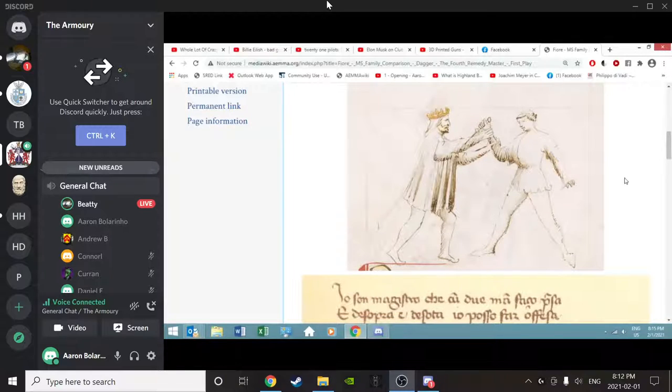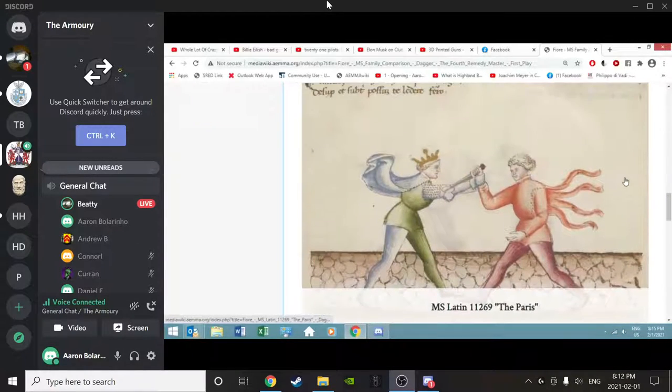Opening up to recruits for questions and comments on the fourth Remedy Master of Dagger. One student notes it's interesting that the Paris shows an armored fighter fighting an unarmored fighter. In the Paris and Florius, armored versus unarmored is actually less consistent - it almost seems to be more of a stylistic thing, same with the crowns and garters. That seems to be more hit and miss in the Florius or the Paris.